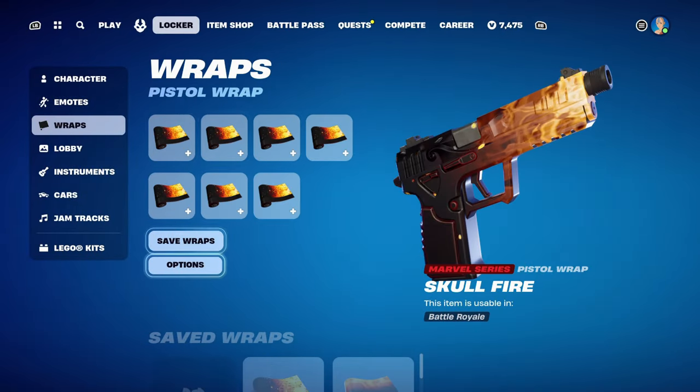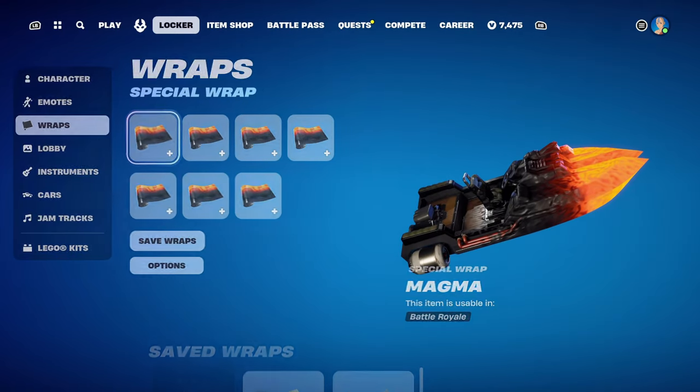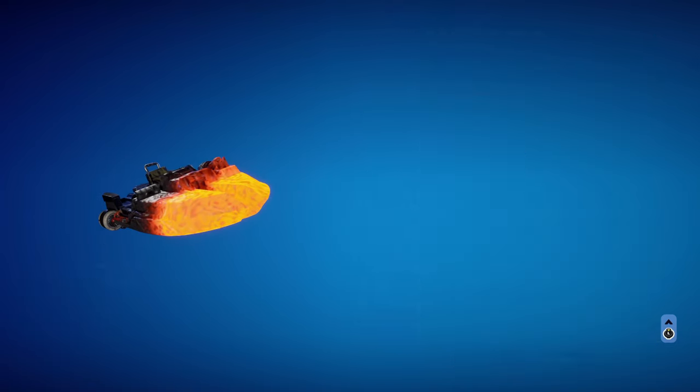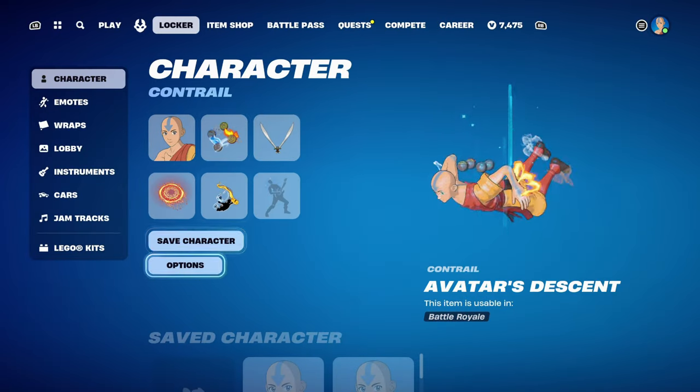The weapon wrap for this combo is a fiery, magma-themed one — Iron Shot — introduced in Chapter 1 Season 8. I'm using it for the fiery theme and mainly the orange. Let's move on to combo number 3 now.